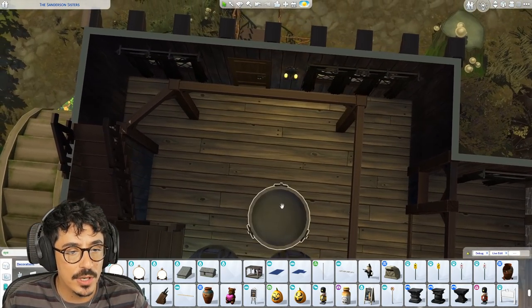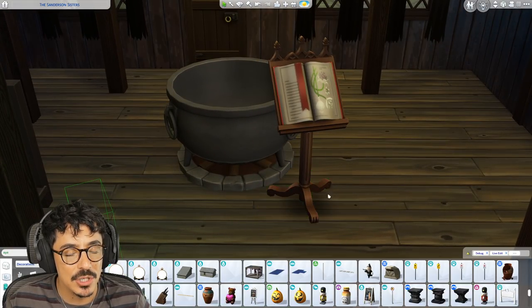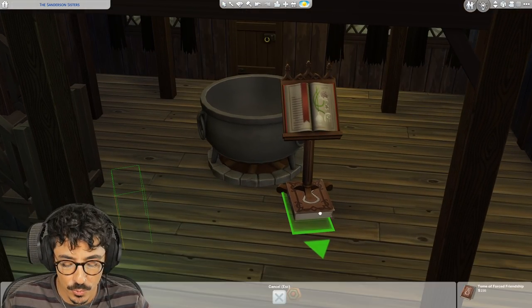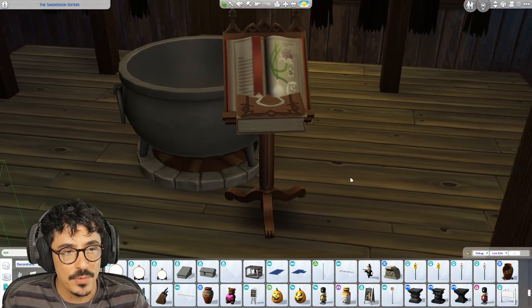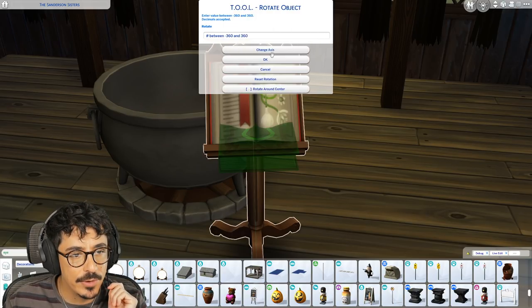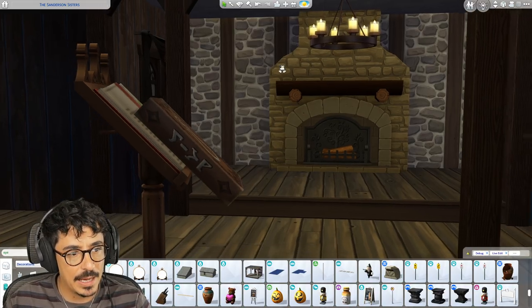So cauldron - I want the cauldron maybe around here now that I've got those two in. Yeah, we'll put the cauldron there. We're going to do the spell book right next to the cauldron so they can read their spells out as they're doing that. I like it at that size, but I need to whiffle this up into this position here. Let me try and tilt this now - that looks like a 45-degree angle. Rotate - perfect axis there, 45 degrees. Let's get out of the tool mod.